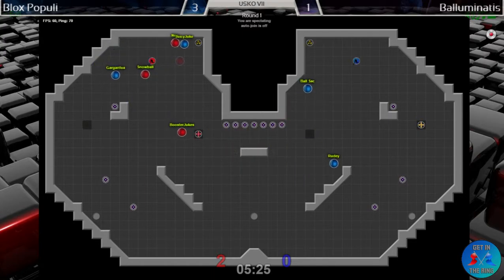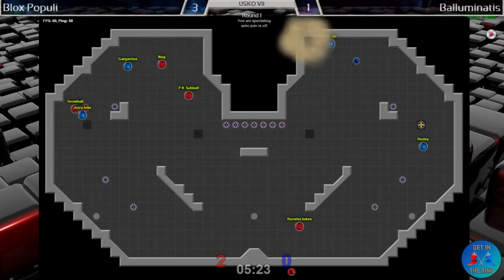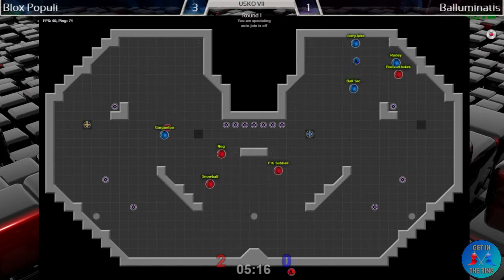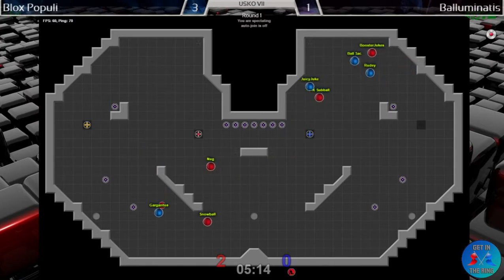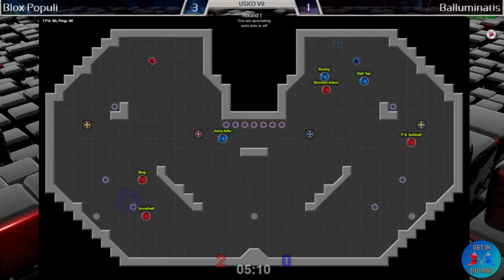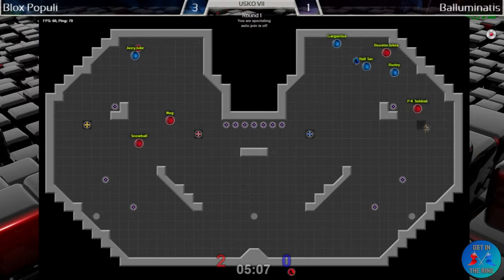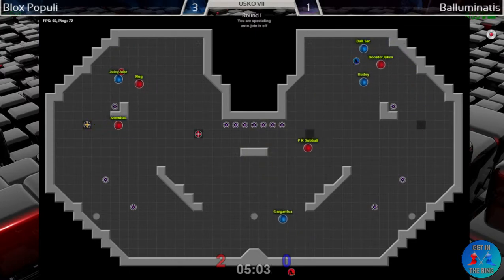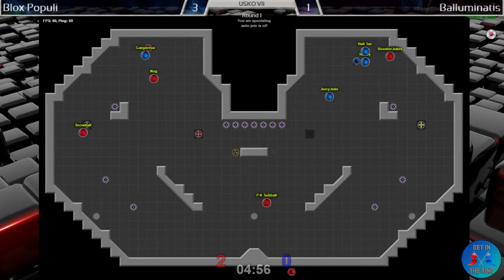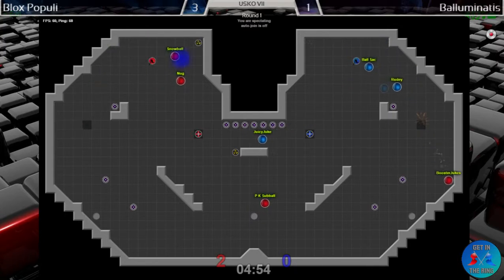Other than that boost outside, there's not a whole lot of tools for that flag carrier to get momentum after they grab. So they really have to be good on their technical juking skills if they want to get across the map here — it's not far to go, but without many tools that yardage seems all the greater.